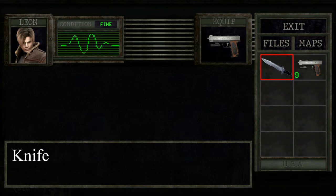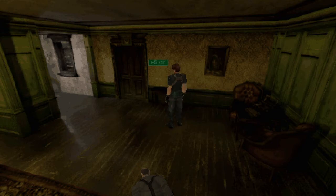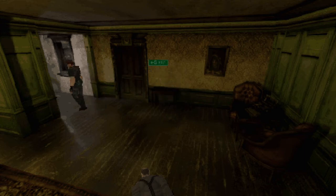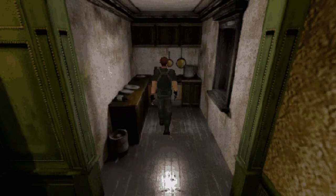Let's put our handgun ammo here — we've got nine rounds now. It looks like they did a great job; they've got the typewriter in the corner like usual, and Saddler's picture. Oh, they got the kitchen too! If we open this up, do we get a chicken egg like in the original? No, you don't. Okay.